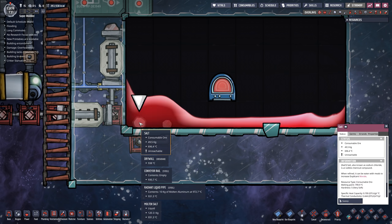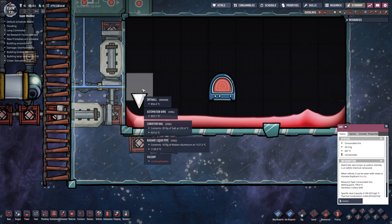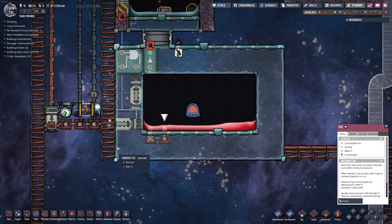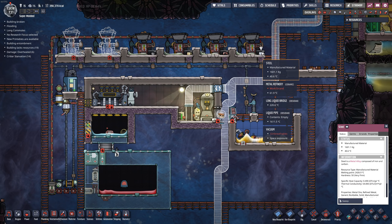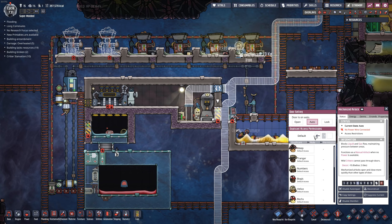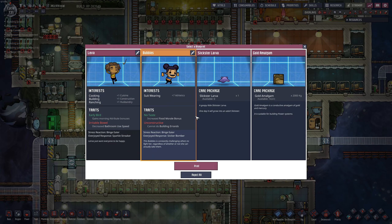I'm seeing this weird thing again where some solids don't seem to be interacting with anything — 696 degrees Celsius, then if I drop it the temperature goes back up. Weird things like that show up every now and then. Probably one of my mods messing with it. The main thing here is just to keep making more and more steel — 1,600 kilograms. I don't want these dupes to keep running in and out of this. I would like this to actually have hydrogen inside of it.